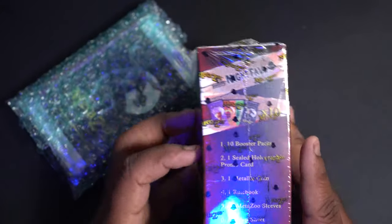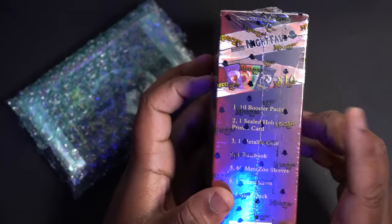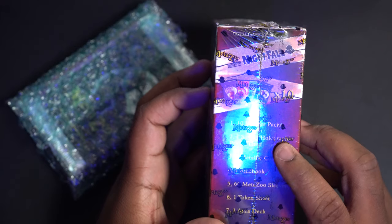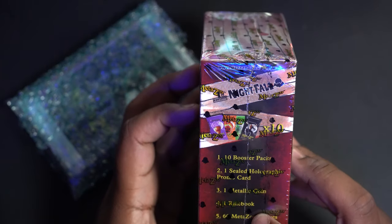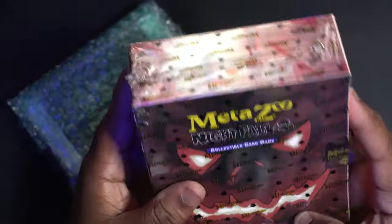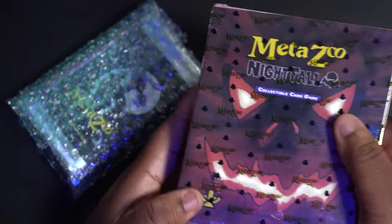I might open the spell book on a live stream — what comes in it: 10 booster packs, one sealed holographic promo card, one metallic coin, a rule book, 60 MetaZoo sleeves, one token sheet, and one aura deck. Pretty sweet — I will unbox this later.